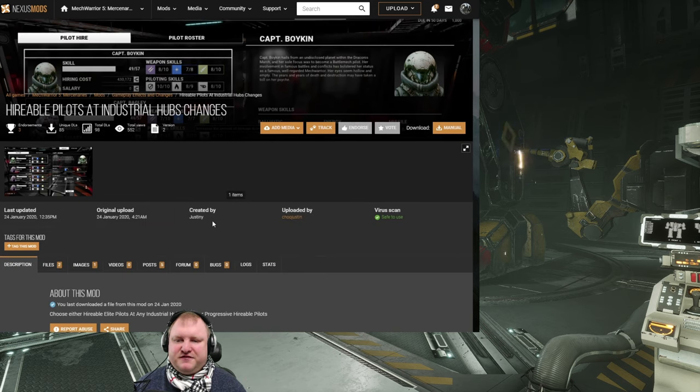A user by the name of Justini has created a mod called Hiring Pilots at Industrial Hubs Changes. Basically what the mod does is make it easier to hire higher skill pilots at Industrial Hubs — very importantly, at Industrial Hubs, not in war zones.